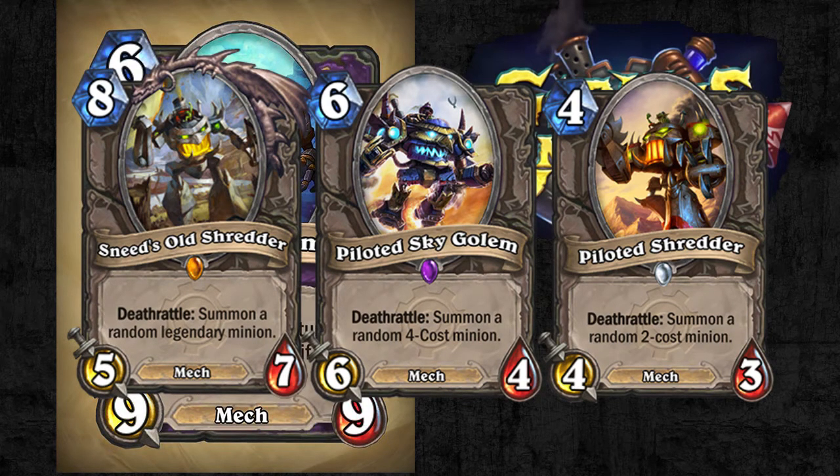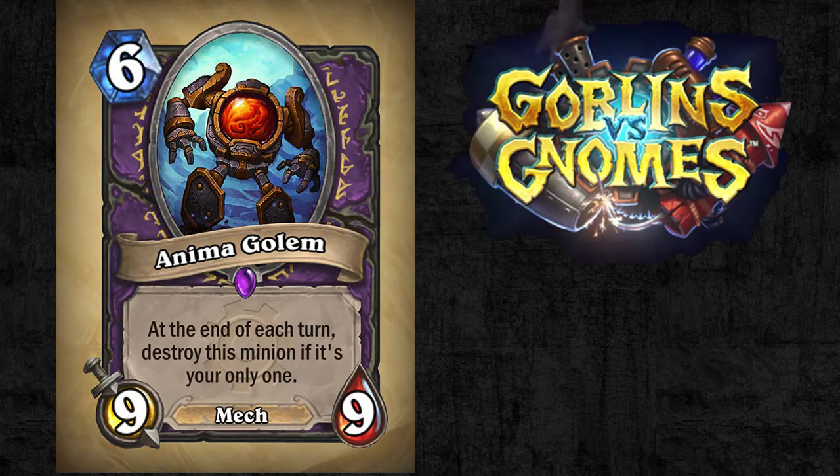Each of those cards are mechs with a great Deathrattle effect, and are also difficult to remove in that you basically have to kill each creature twice to really remove it. In conjunction with an Animog Golem, I could see something like that working. But for this guy to last more than one turn, your opponent would have already pretty much had to lose the game because they're out of removal options and you're already far ahead with a big board presence.